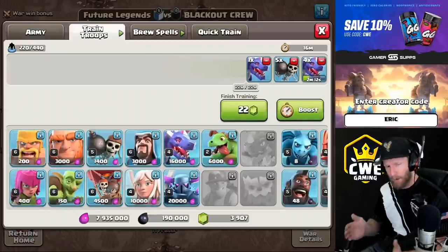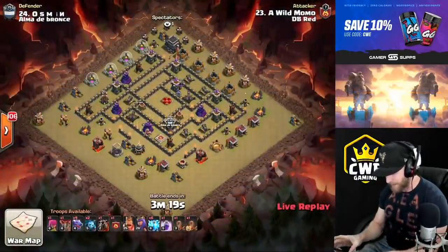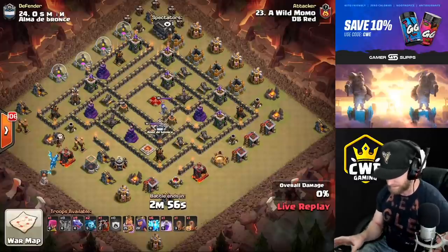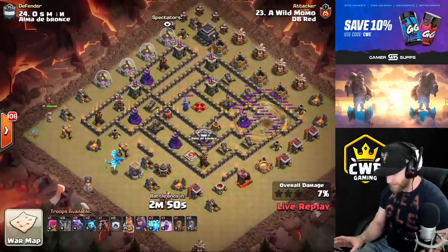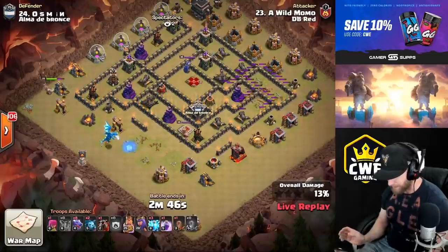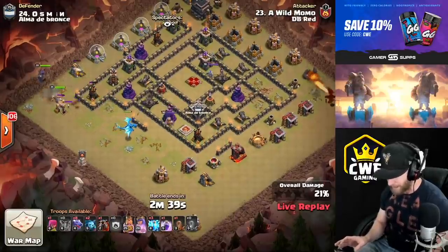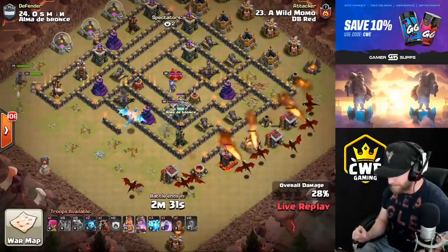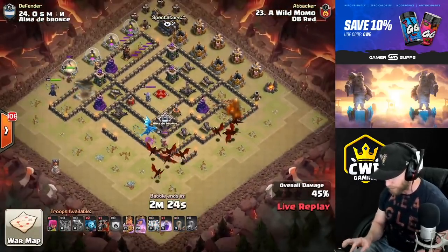Let's cut over to an attack from the live stream where somebody else used dragons — I believe it was Momo. Wild Momo coming in for some town hall 9 action. He's got six lightnings and a couple quakes. He got a three star with the same attack earlier. He's gonna come in with an e-drag to form half of the funnel, zapping out the air defenses. The king's coming down for another air defense, and the queen will step up right on his flank. The e-drag got a chain off of it and weakened things up a little bit.